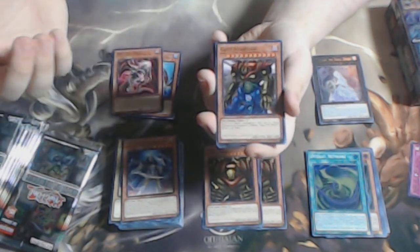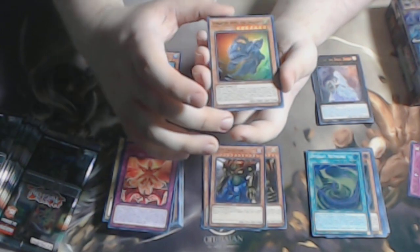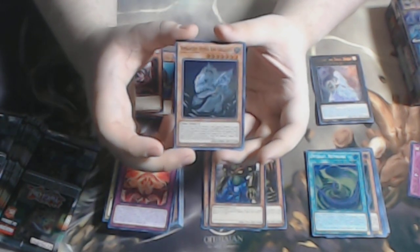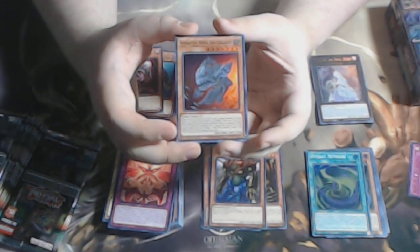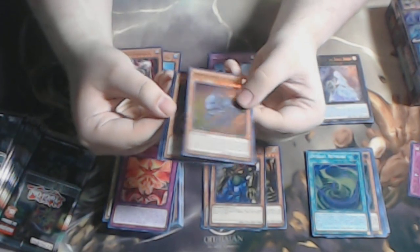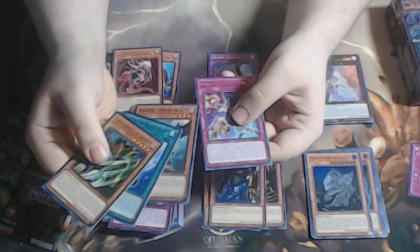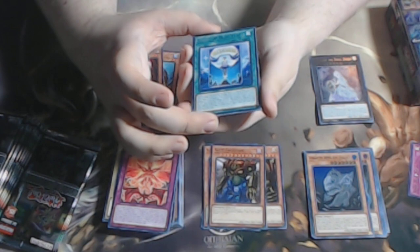With this set, Mech Knights do get a little cheaper, which is good. We have Gate Guardian himself. Time to Stand Up. Super Ancient Deep Sea King Coelacanth — this is the first reprint; it was only printed in Phantom Darkness or Blaze of Destruction, one of the two sets — but this is a very good reprint and it also helps out Goatee format as well. Another Zephyros is always a good reprint to have.